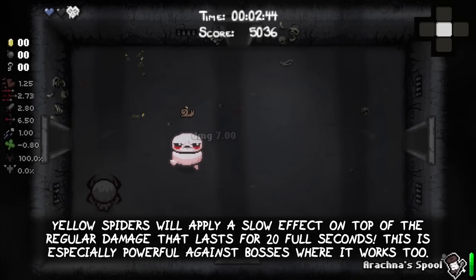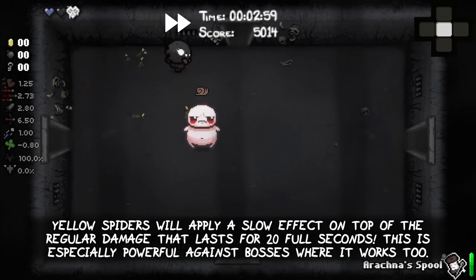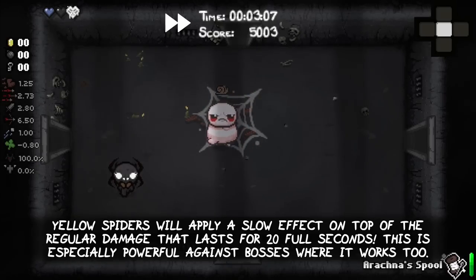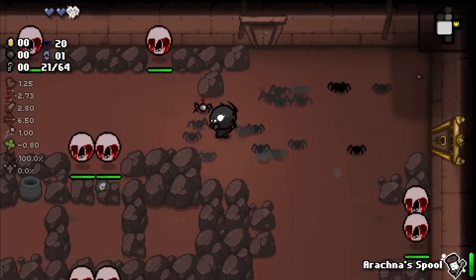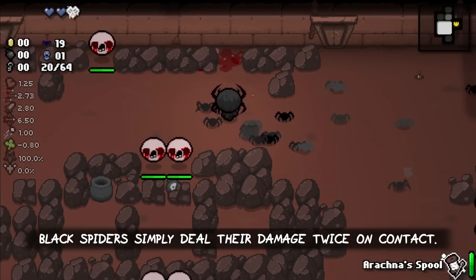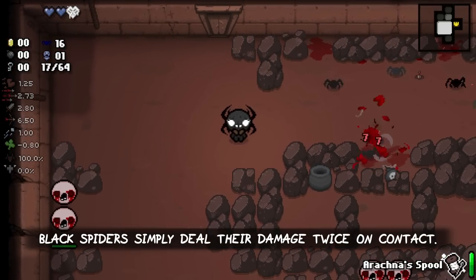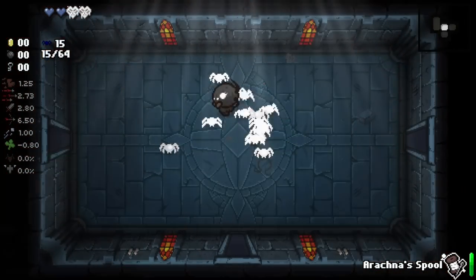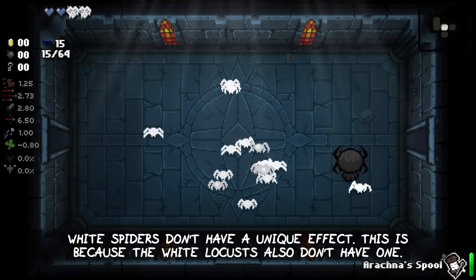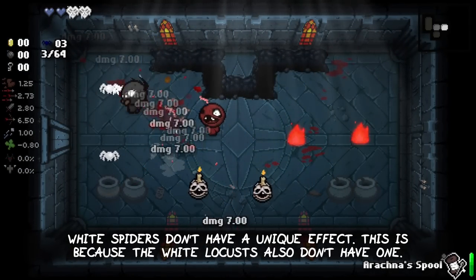Yellow spiders will apply a slow effect on top of the regular damage that lasts for 20 full seconds — this is especially powerful against bosses where it works with full effect. Black spiders simply deal damage twice on contact, which mimics the ability of black locusts. White spiders on the other hand don't have a unique effect, because the white locusts also don't have one.